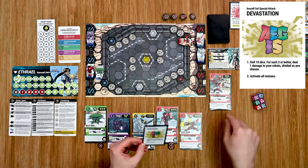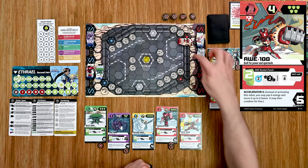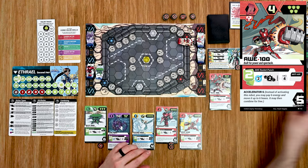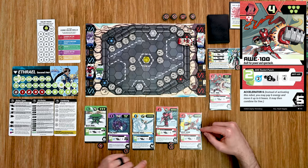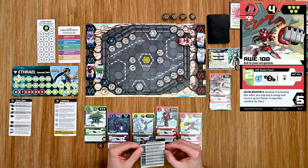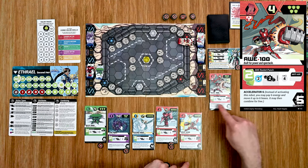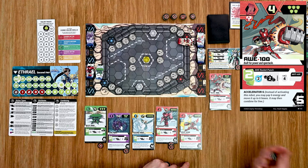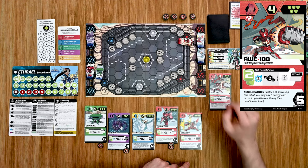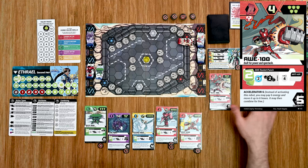Then all minions activate. The AWE now has range and chooses his target. Arc is the higher priority alphabetically. He has anti-air which deals one additional damage to enemies with flight, but Arc has jet not flight so that doesn't apply. Rolling two dice both needing two or better — a pair of sixes! That does two damage to red. That's his turn — we got lucky with only one bot out.